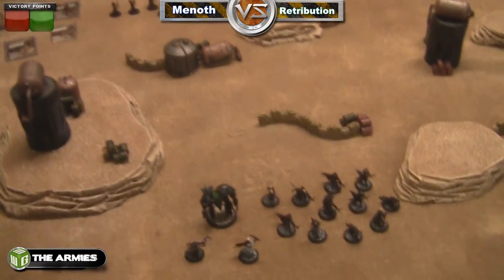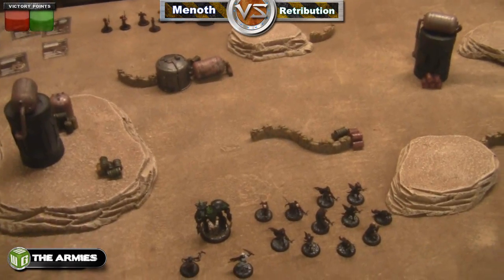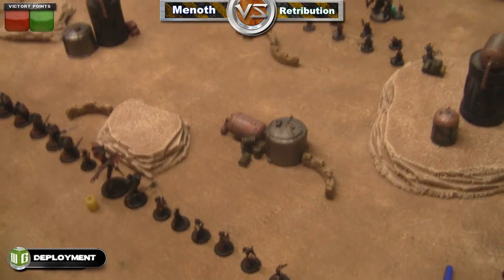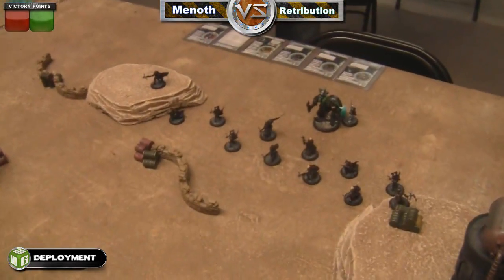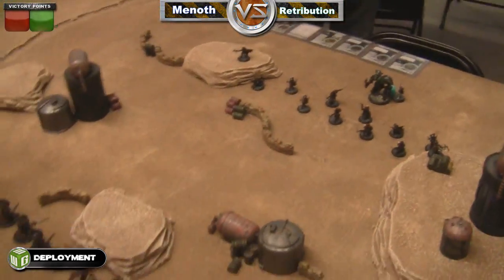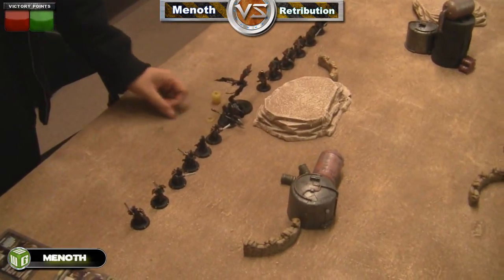This is our board. We haven't rolled for who goes first yet — I'm going to assume it's me because I'm better at rolling dice. Here we are after deployment. Menoth won the roll-off to go first. They have advanced deploy, and we are just going to straight up cast or kill one another. Start off on Menoth, turn one.